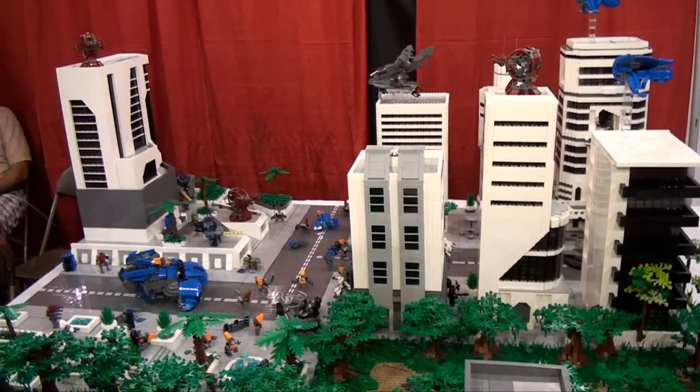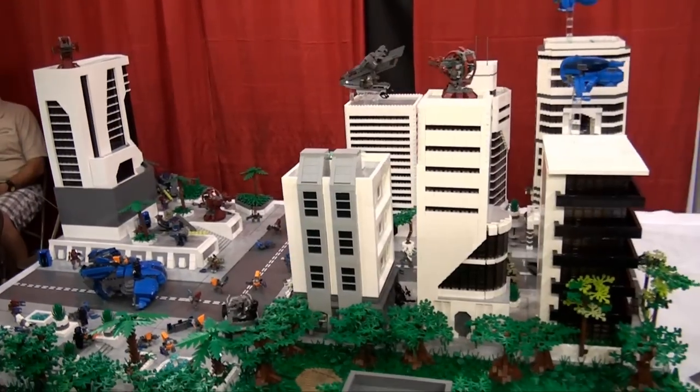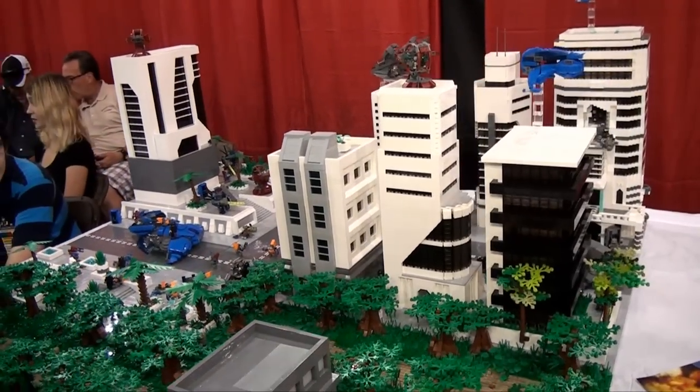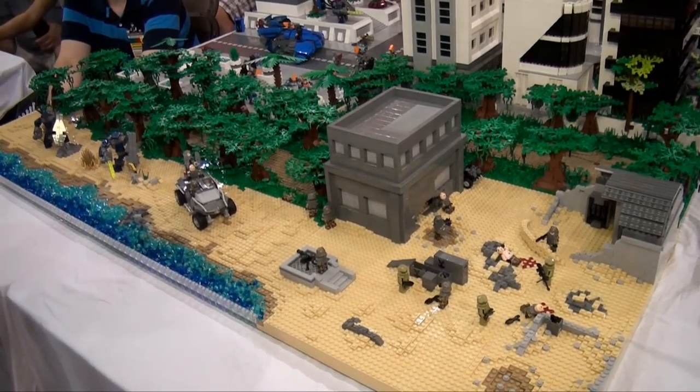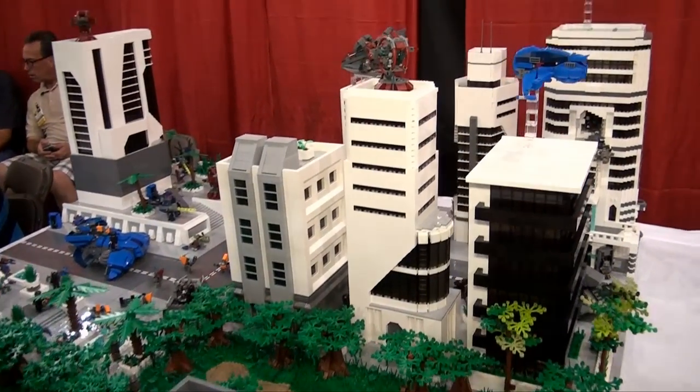The humans, the Spartans, and the UNSC are all trying to stop the aliens from taking this building and taking over the planet essentially. So we've got three main sections: the beach, the jungle, and the city.